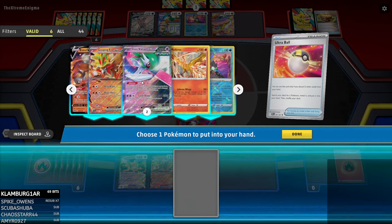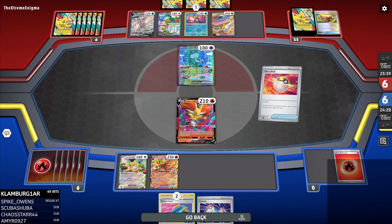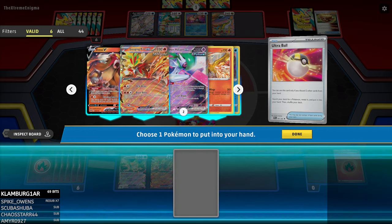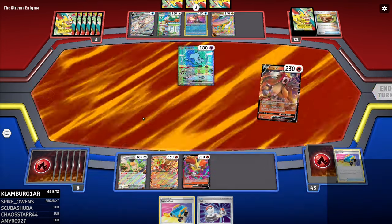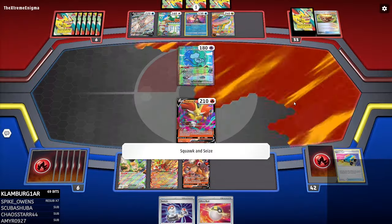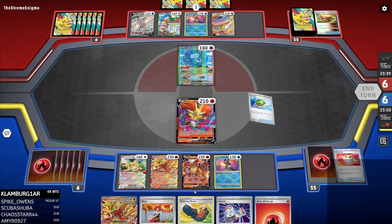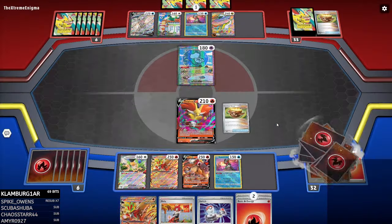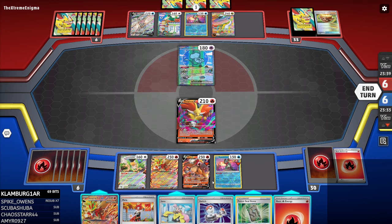Gouging Fire KOs everybody, but I can knock out the Mew — this is not the hand to do it with. The Iron Valiant is not necessary in this matchup, I just need to get some good draws here. Let me go Switch Cart. Just give me a Magma Basin or something. Okay, that's literally the worst thing you could have given me. Just a little bit of help here — that's all I need. Okay, I can Forest Seal Stone for Magma Basin, and we can knock out the dude, and then we have Mela for next turn.